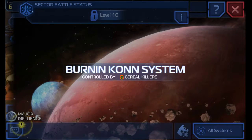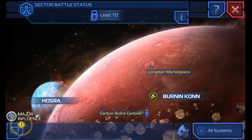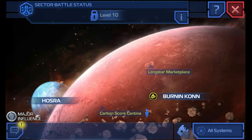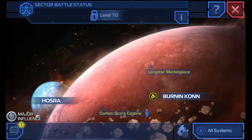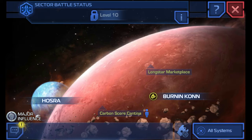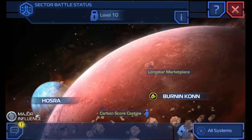Alright, let's move on to learning how to do dailies. So this is the sector map. You can't do sector battle yet, and there's a background planet called Horserub but there's no mission there. The yellow icon indicates where your main mission is and that you should go there first. The person next to the carbon score cantina shows you where you're at, and I can also move to the Longstar Marketplace if I want to.